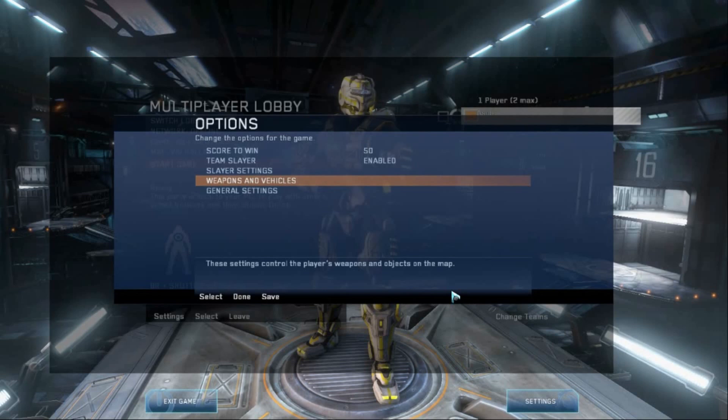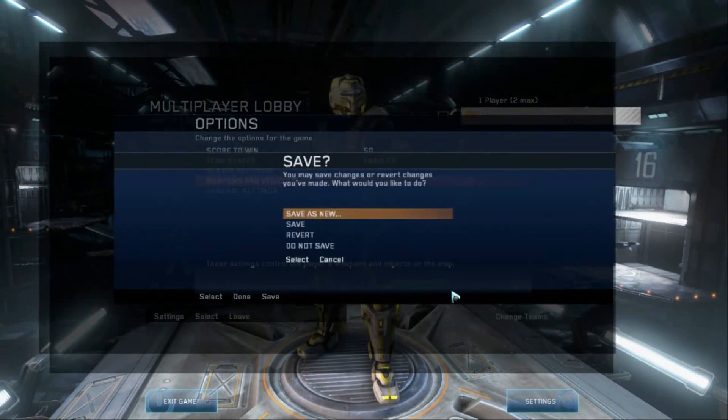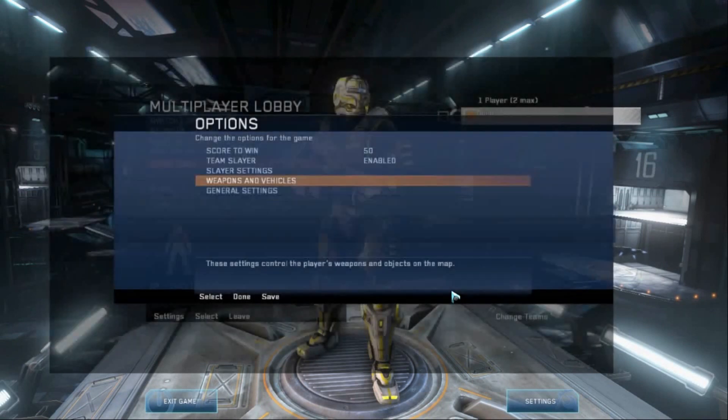To save your game type you want to hit X right here on the main menu, then hit save and hit A. A little option will pop up for you to type your name in, and then you click save.